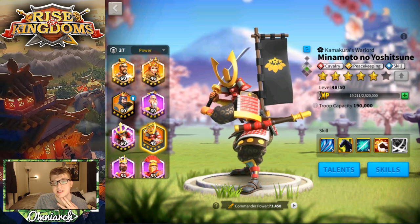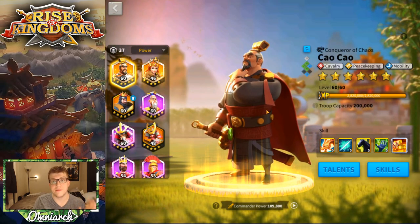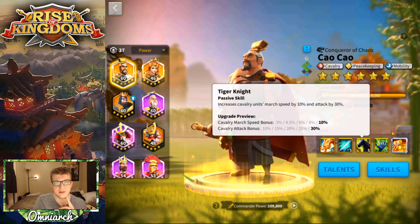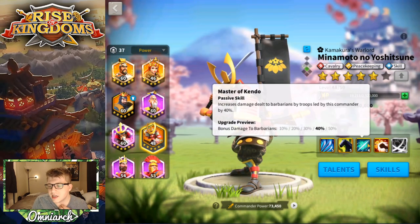However, if we look at Sao, who is another season one cavalry legendary veteran, his version of this skill gives 30% attack bonus and 10% march speed. So comparing Minamoto to other legendary cavalry commanders, he falls a little bit short on this skill.